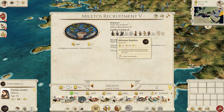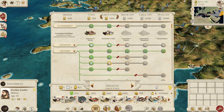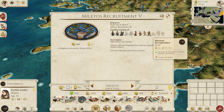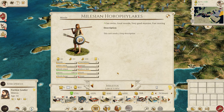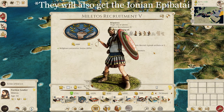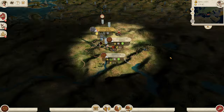In terms of your roster, you do get your own Milesian Hoplites, which are a pretty decent Hoplite unit. But the rest of the roster is pretty standard, apart from the Milesian Horifolakes, which are just a slightly better sort of javelin unit — not quite a Peltast unit, but nearly as good as a Greek Peltast anyway. There are lots of AOR around this area, so you shouldn't have a problem getting some nice AOR troops.